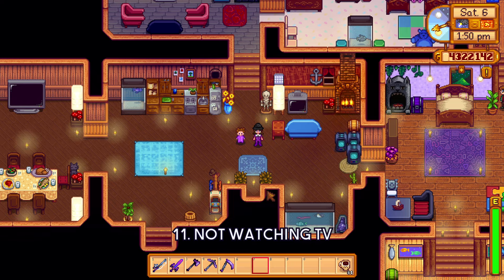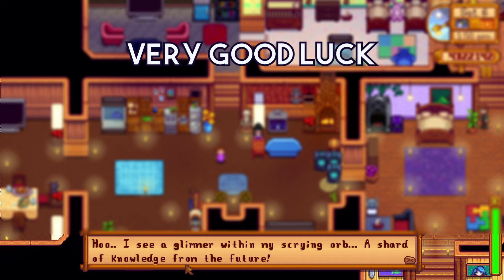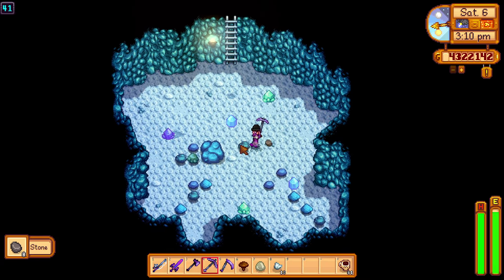Tip 11: Not using the fortune teller on the TV correctly. Every day in Stardew Valley, there's a chance that you can have very good luck, a little good luck, neutrality, or bad luck. For instance, on days of bad luck, you might want to avoid the mines, as finding ladders can be pretty difficult.